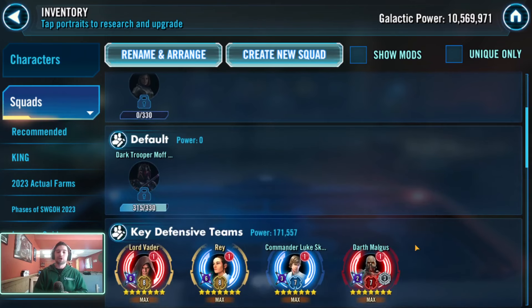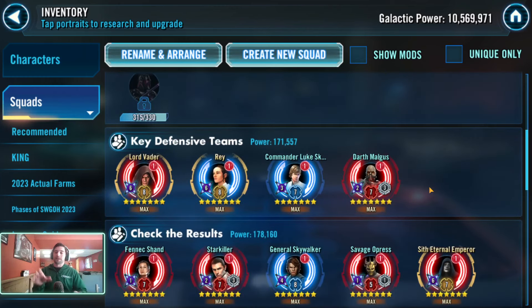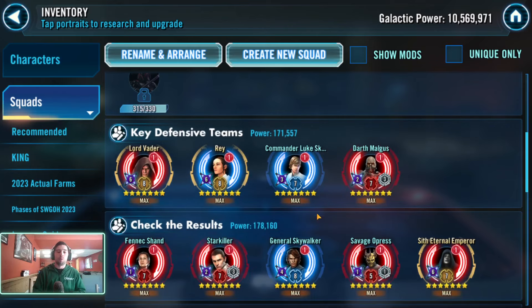Identify your key defensive teams - what teams are you looking at and saying these are the ones that need to get holds or are going to take away certain counters? For example, I want my Rey team to eat up their Starkiller and potentially get me a hold, or force them to use a Galactic Legend on my Rey, which causes them to do a riskier battle against Lord Vader or Jedi Master Kenobi. Think of Darth Malgus - I want them to use Sith Eternal against my Darth Malgus. That's a solid win.